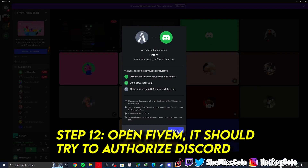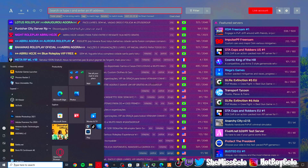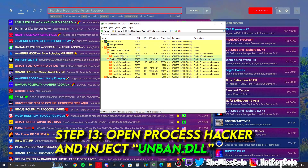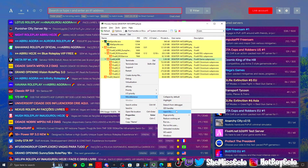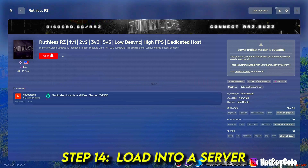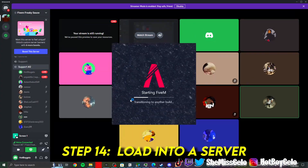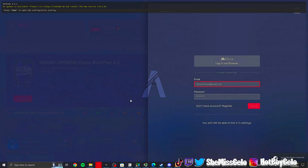Once you start up FiveM, authorize your second Discord — this really doesn't matter, you can log back into your main Discord after this, but just do this step. Then open up FiveM with your new Steam and new Discord. Right-click, open up Process Hacker, right-click on your FiveM process — the exact one I'm clicking on — then inject, and click on that unban DLL. After that you should be straight. Log back into your Discord and Steam, then join a server to test it out.